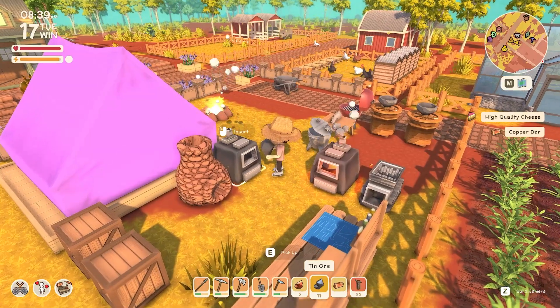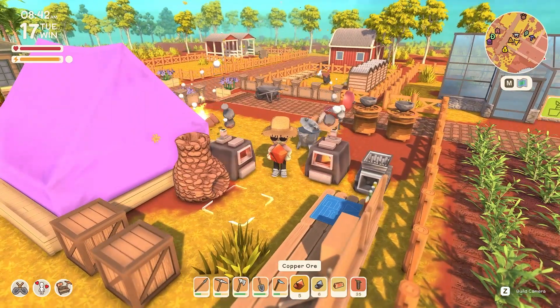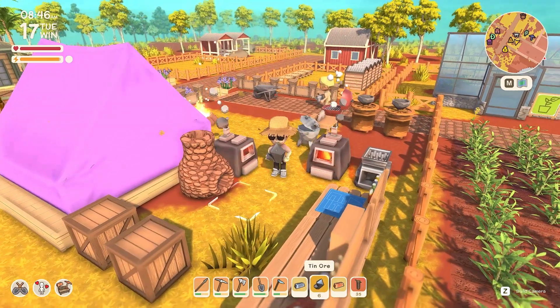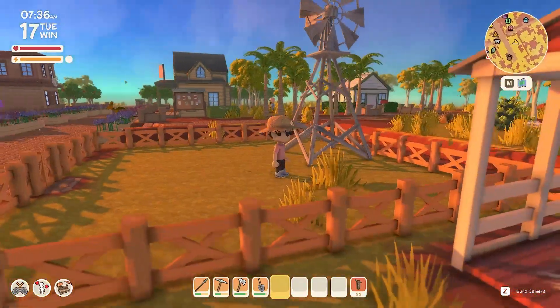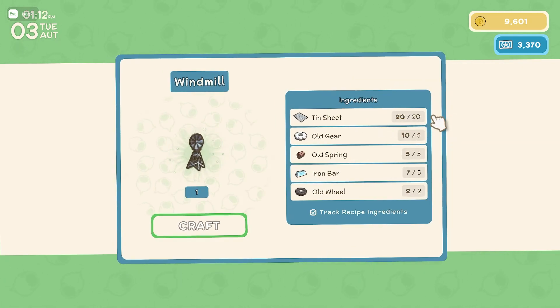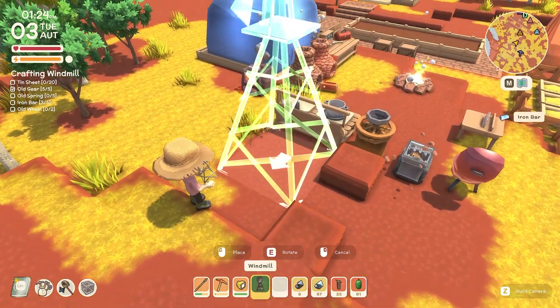Now that you've finally saved up enough dink to get yourself down into the mine, and after your long mining expedition, the ores are taking forever to smelt inside the furnace. Thankfully, there is a simple way to increase the speed of this, as well as other production devices like the grinder, barbecue, and others — and this requires a windmill. Crafting a windmill requires you to have a level 2 or higher building license, costing 1,000 permit points. To craft a windmill, you will require 20 tin sheets, 5 old gears, 5 old springs, 5 iron bars, and 2 old wheels. After you craft it, you must place it within the range of your different production devices — within 12 tiles of the device in order for it to take effect.